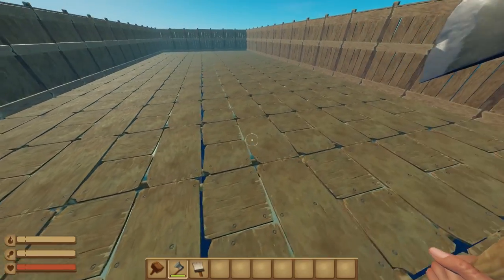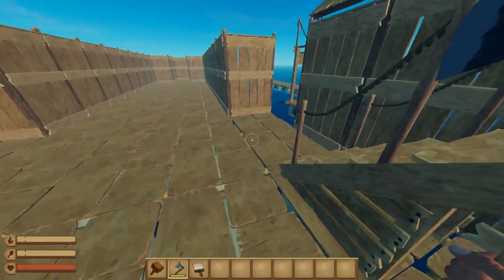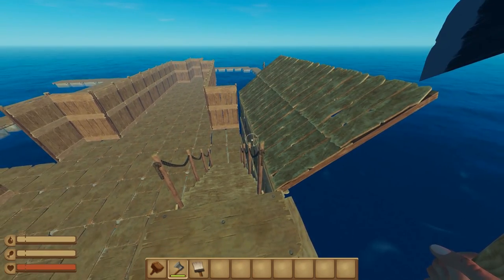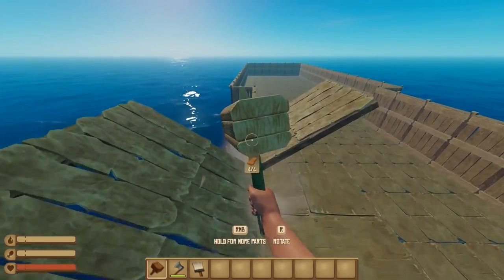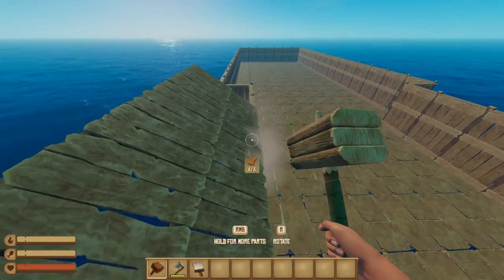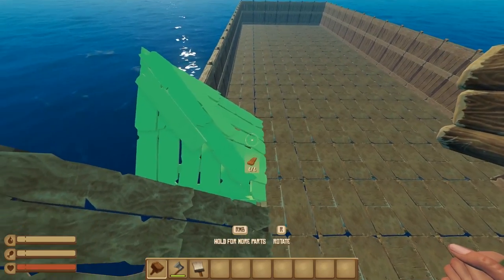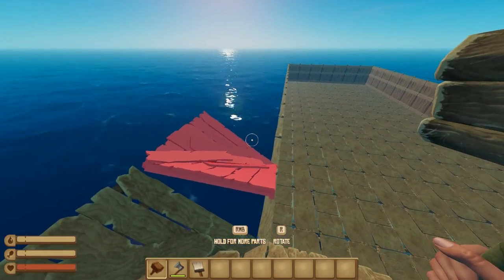This is going to end up being nine in width, and that's a problem. I don't know what to do here. I think we're going to have to do this — I don't think we have another option. If it doesn't work, we'll just reassess the length of the ship because we can totally fix that.